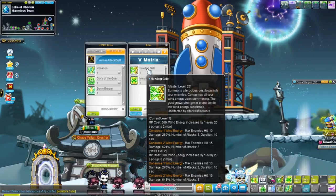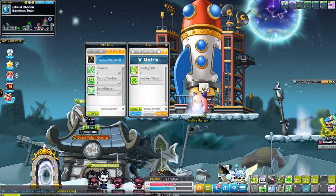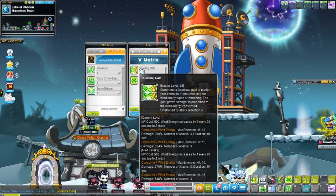When you consume only one Wind Energy, it hits up to 10 enemies with a little bit of damage, attacking three times for 10 seconds. However, if you consume two Wind Energy — meaning you wait the full 40 seconds — you get a giant tornado that hits 15 enemies with a lot more damage, still only three times and also for 10 seconds.